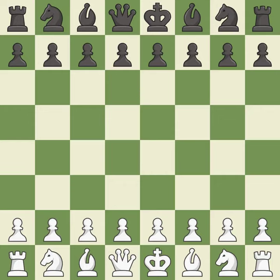Both players had an amazing opening. White overpowered black in the middle game. Opening with the Queen's Pawn.